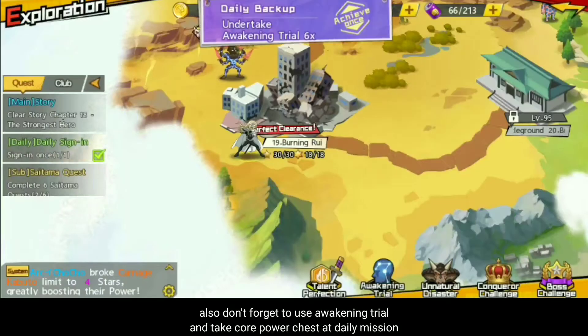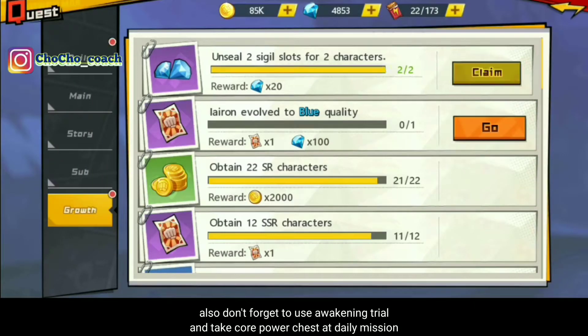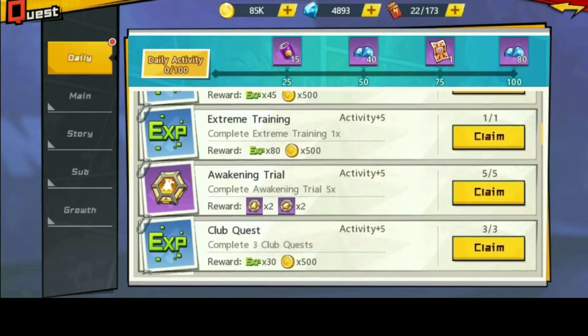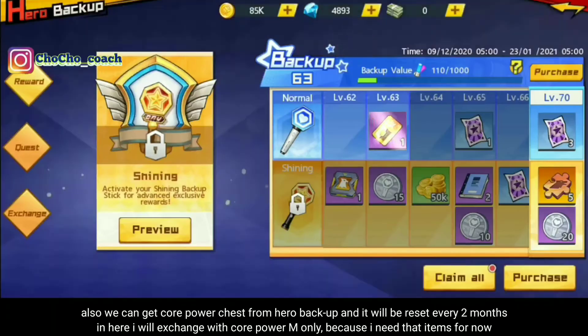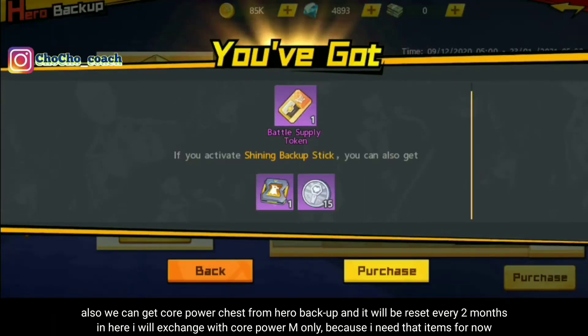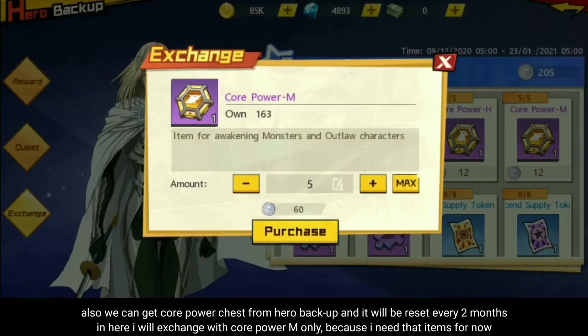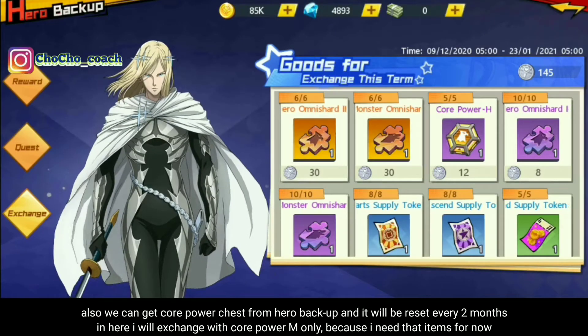Teman-teman jangan lupa juga untuk melakukan awakening trial dan juga mengambil quest harian dalam core power chest-nya. Untuk mendapatkan core power chest, teman-teman juga bisa mendapatkannya di Hero Backup pada bagian penukaran. Step 12 kali ini akan di-reset — karena di sini saya hanya membutuhkan monster, jadi saya hanya menukarkan pada monster saja.